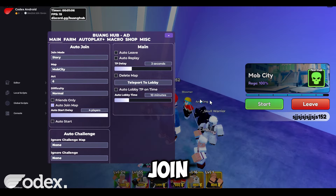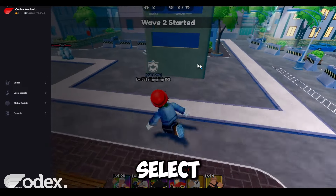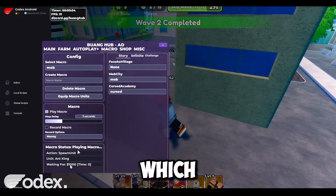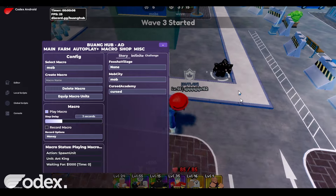It will automatically make you join, just like this as you can see. Once you are in the game, you can select a macro config to autoplay. You can check the macro status down here to see which step it's currently in — it will auto place the units and upgrade them based on the config, as you can see right here.